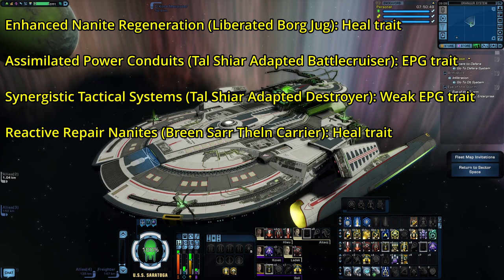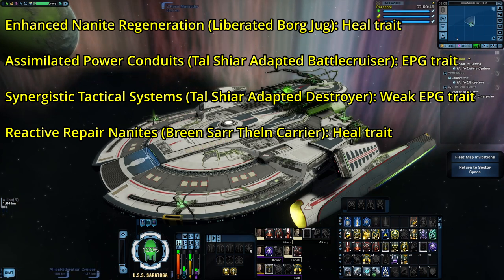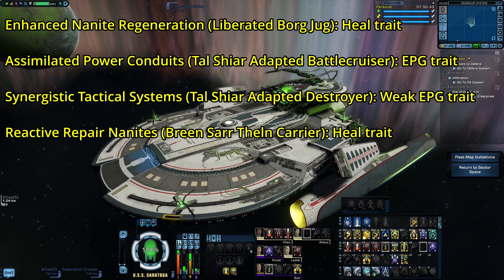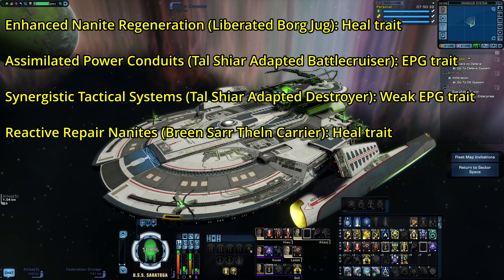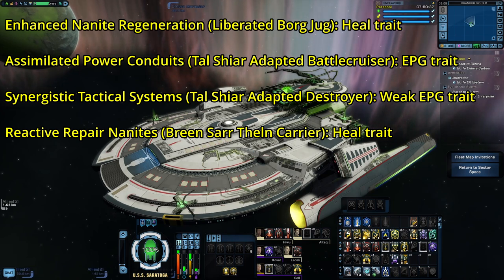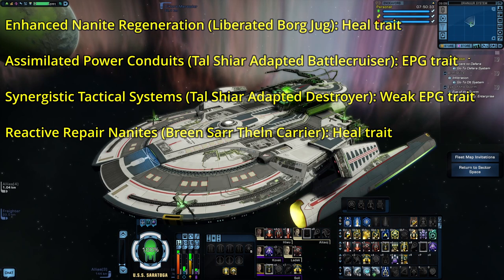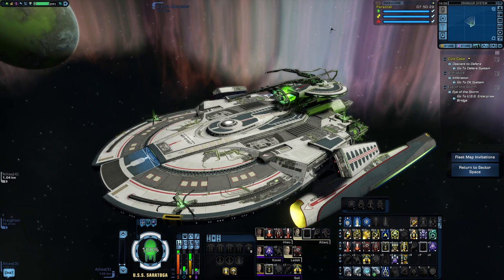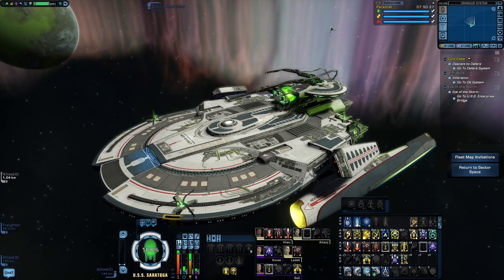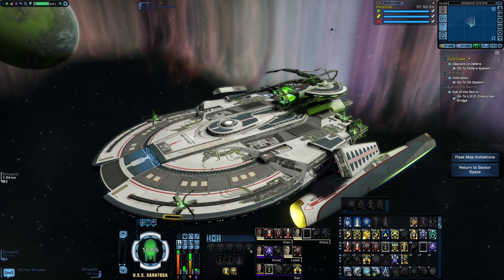The last starship trait I could find that sounded even remotely Borg-themed was Reactive Repair Nanites, which comes off the Breen Sarahl — I don't know how to pronounce it, it's the Breen Carrier, an old winter event ship. Repair Nanites sounded Borg-themed enough, but again it's another heal trait, so meh. As for duty officers, there are a ton of Borg duty officers in the game, but a lot of them are crazy expensive, so I'd just use what you have available.